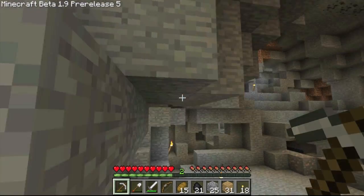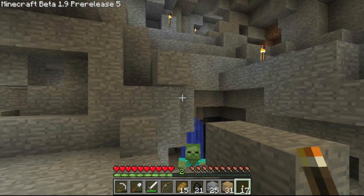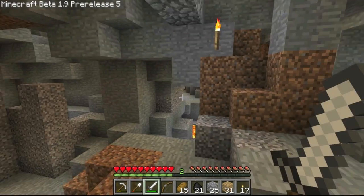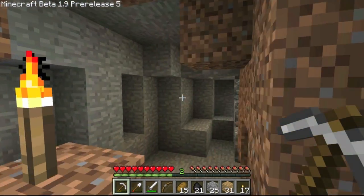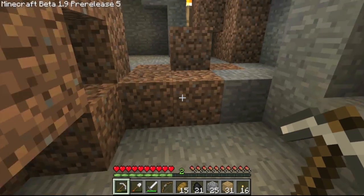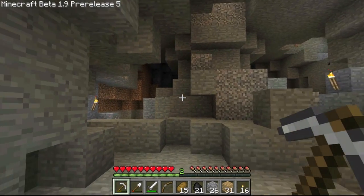This is a massive cave, guys, but it's pretty exciting — it should yield a whole bunch of resources. I've already passed at least fifteen veins of iron so far. There's a lot of stuff down here. I see another skeleton and now I see a zombie too. I'm going to backtrack and try to find all that iron I passed, because that's probably one of the most valuable things you can get from these caves. Obviously diamond beats everything, but it's not too common, so iron is pretty great as well.